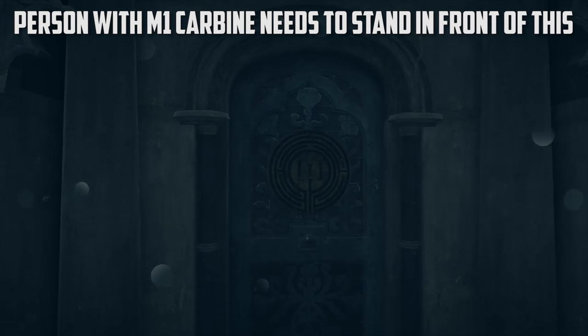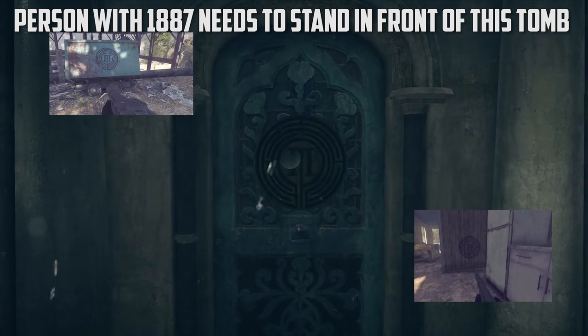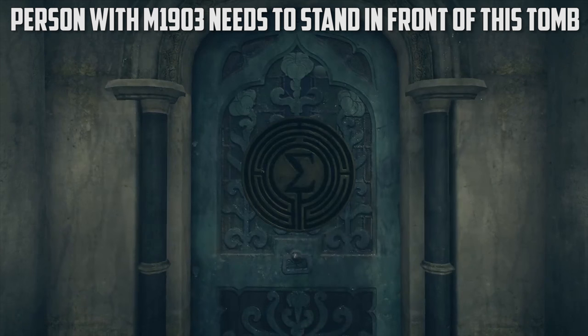Next, you need someone to stand in front of the robbery symbol who has the M1 Carbine. Then you need someone to stand in front of the Getaway DLC tomb with the 1887 shotgun. And lastly, you need someone with the M1903 sniper rifle to stand in front of the Betrayal symbol.